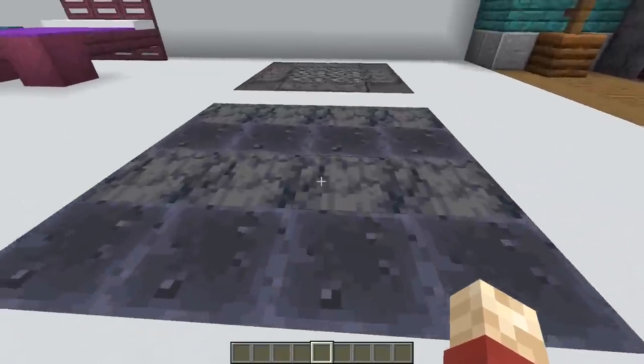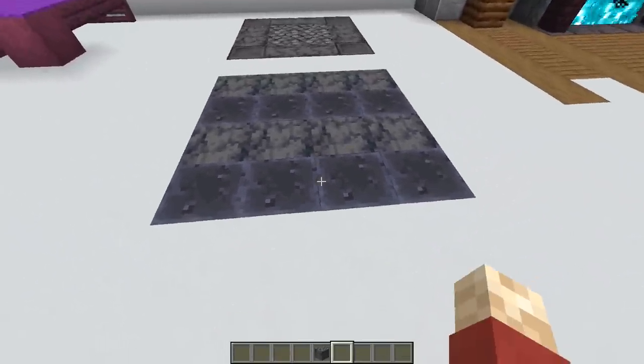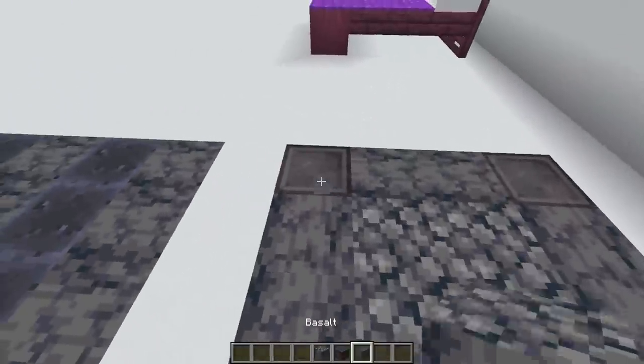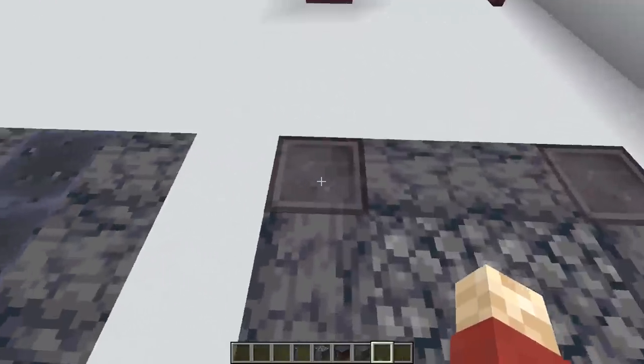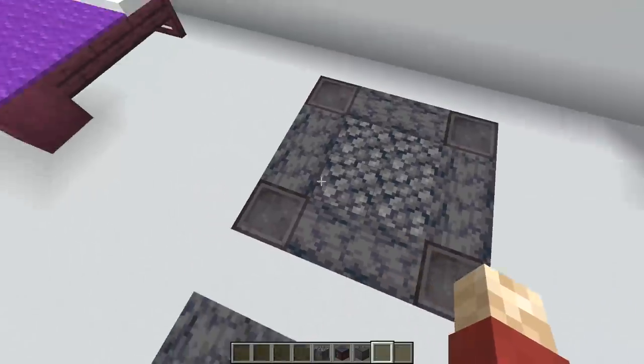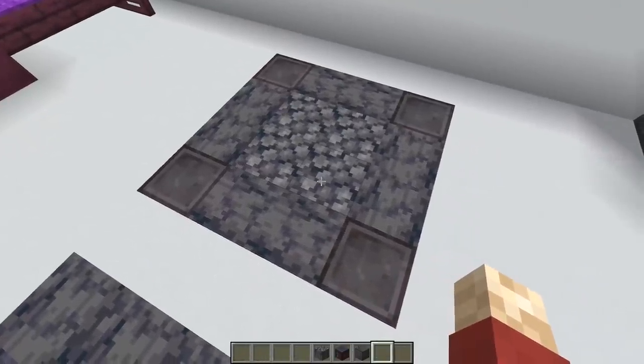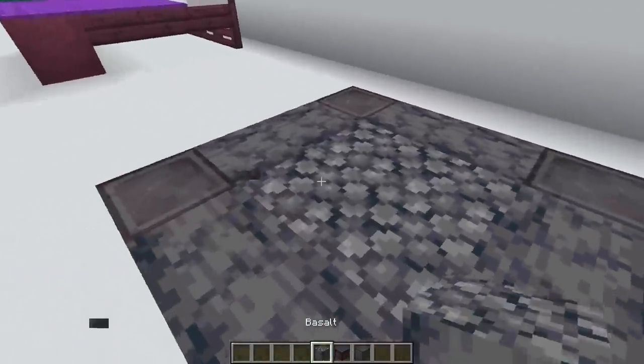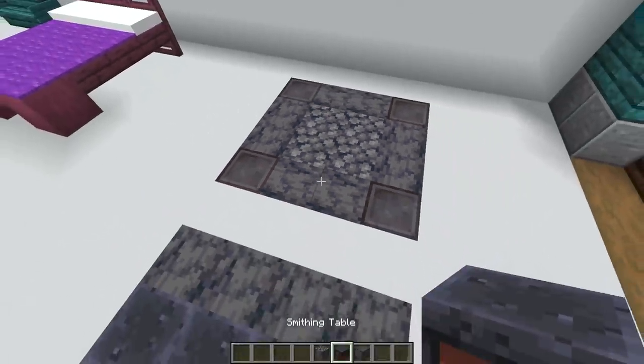Using the basalt again, you can create some really nice floor patterns. It goes really well with the smithing table, or just with itself and the netherite. I know how expensive this block is, but if you're in creative mode this is a really nice pattern. They go well together — this is sideways basalt, and then this is the top, and it all really melds together. I've got to say I really like most of the textures in this update.